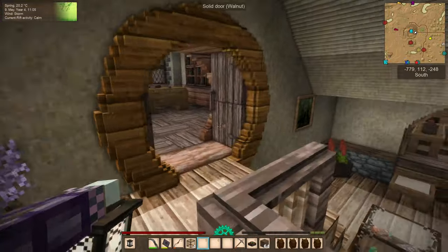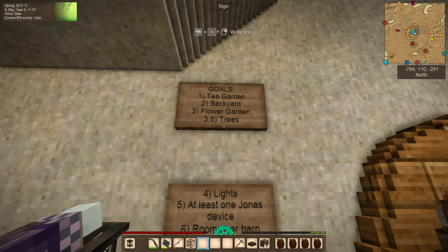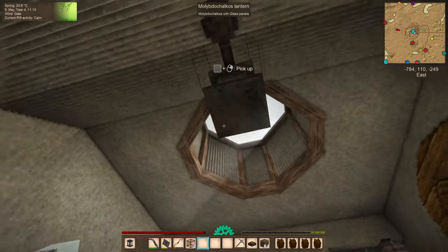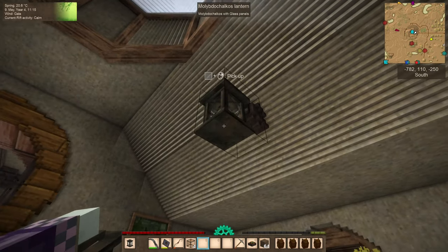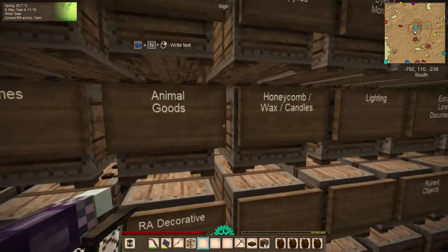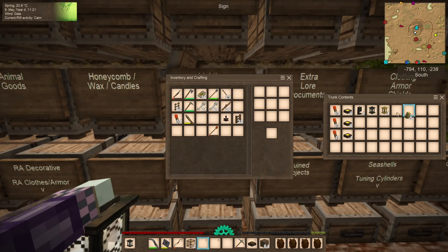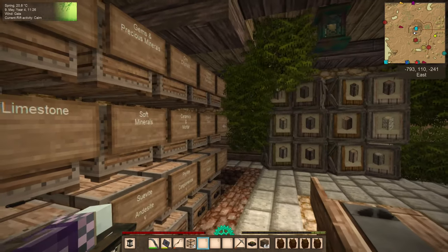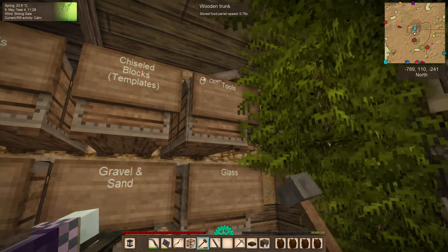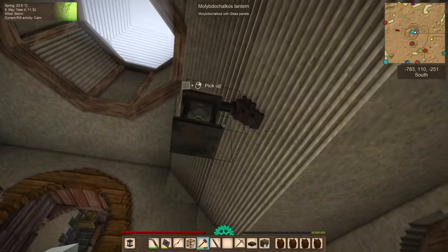The first project I want to hit today is kind of a small one — not on the schedule. On the schedule we have backyard, flower garden, and trees. I'm leaning toward number two and number 3.5 kind of together today. But before we do that, I want to address this chandelier we found in a ruin not too long ago — when we went out in our first 1.19 video. I have a bunch of candles and I want to reposition that whole assembly over here to support our chandelier instead.